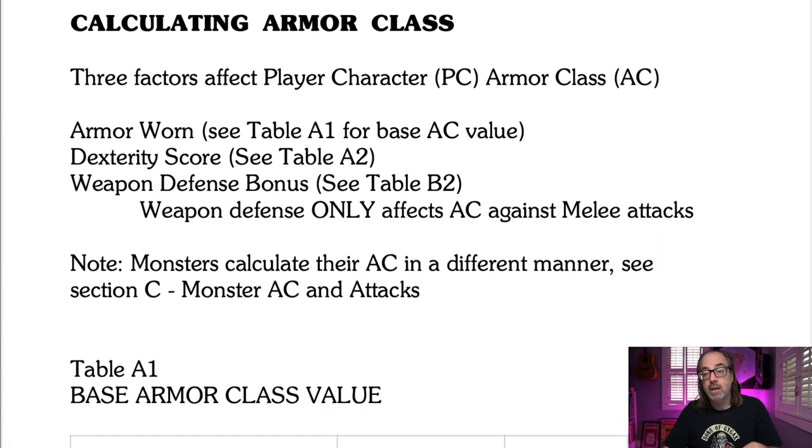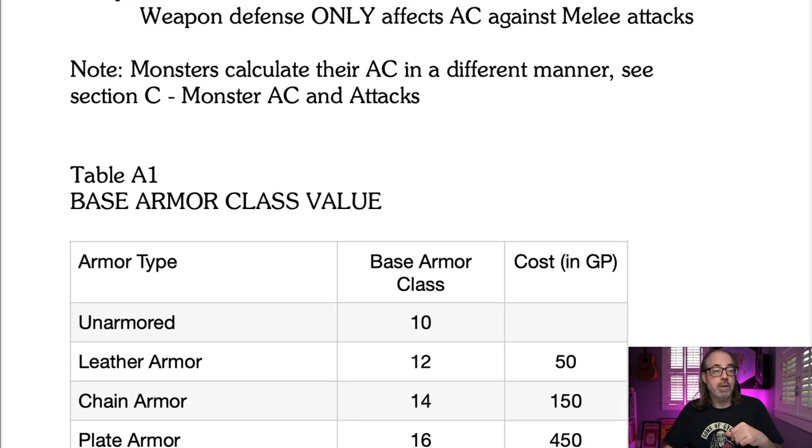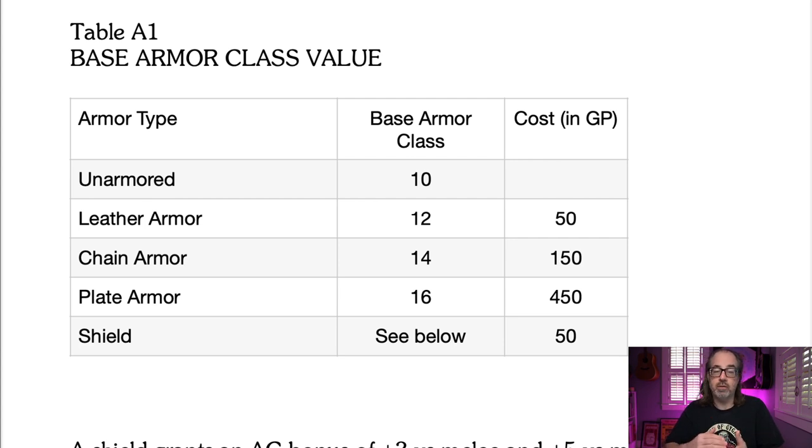Let's get into calculating armor class. Three factors affect a player's armor class: the armor worn, dexterity, and the weapon defense bonus. Weapon defense only affects AC against melee attacks — if you have a sword with a defense bonus, that doesn't defend you against arrows. I listed the armor for ascending AC since I'm coming from a BX background. I also changed the prices because armor is very inexpensive in most OSR type games, and in this system armor is so important that I decided to raise the prices.